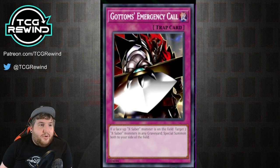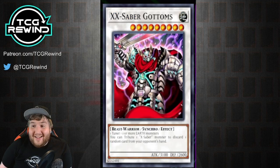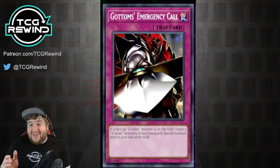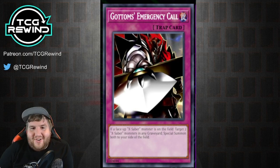The only exception is Faultroll, because it can only be special summoned from the hand, so you can't bring it back with Gottoms' Emergency Call. But you can bring back Gottams on a Dark Soul to take a card out of your opponent's hand. Gottoms' Emergency Call is a really powerful card.